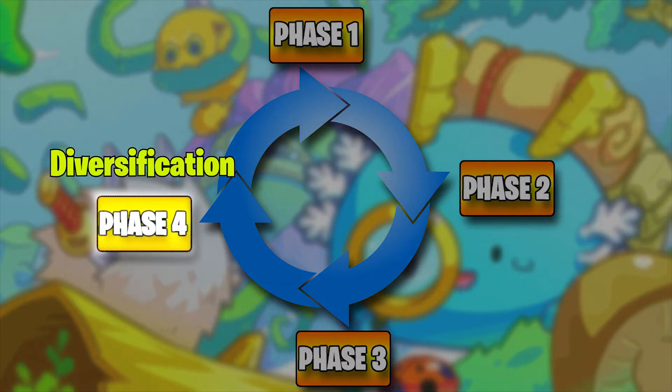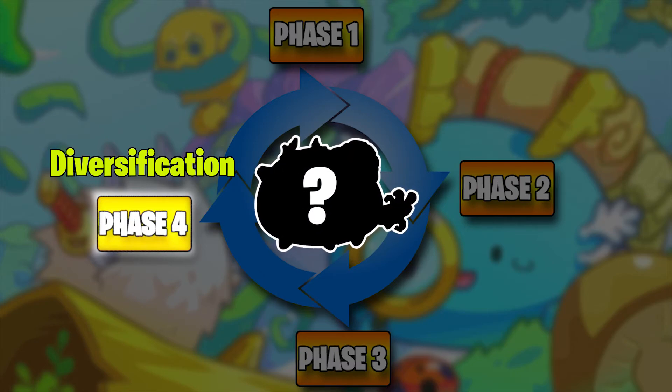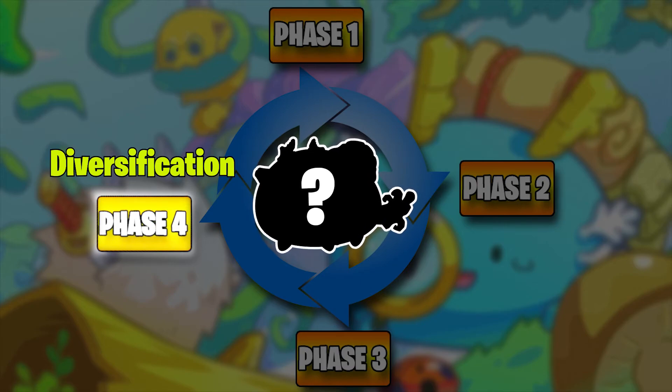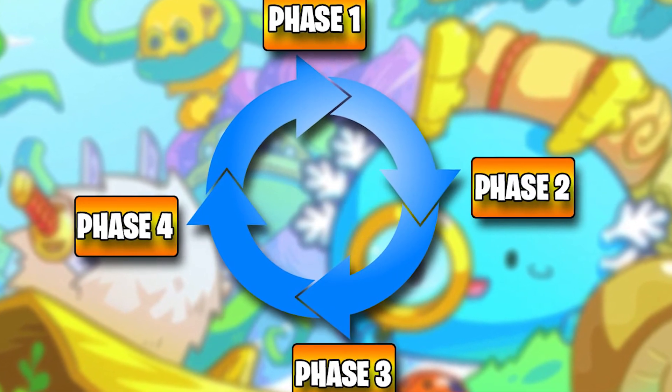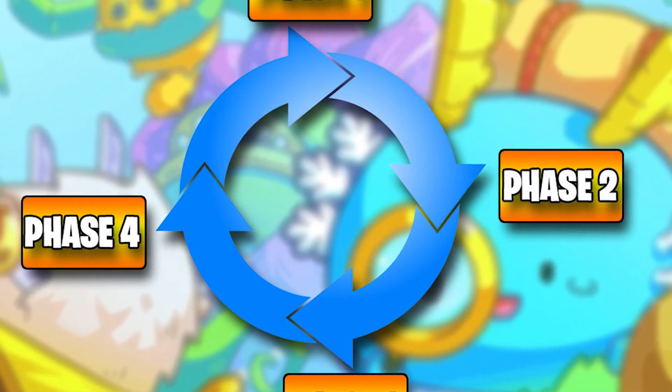You have reached phase four — you are an official breeder at this point. Now you have many options available to you. You can continue to grow your farm, take out profits, diversify your portfolio by breeding other builds, or even start creating scholarships. And that, ladies and gentlemen, is the breeder cycle. You can repeat the cycle endlessly for any kind of build. The process is the same regardless of what you're breeding.